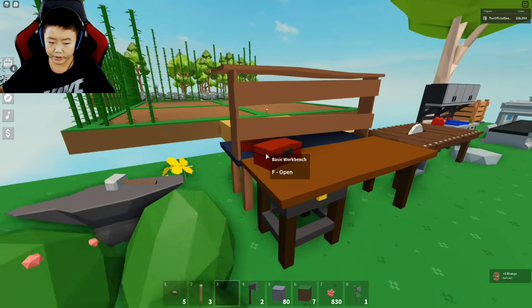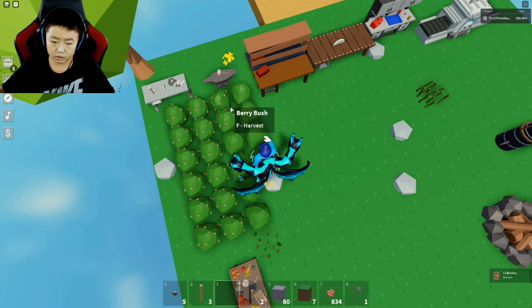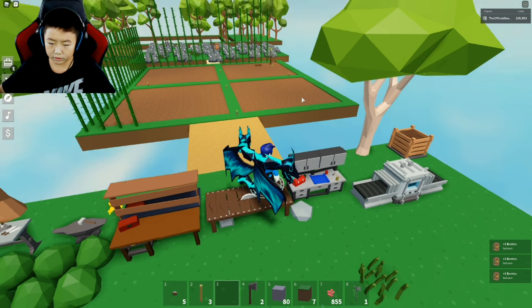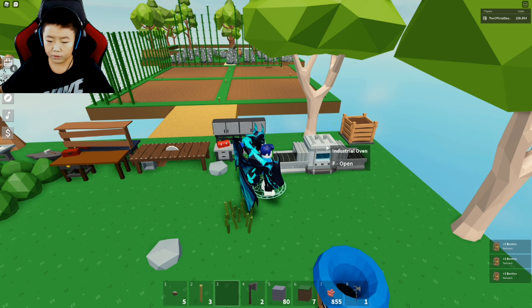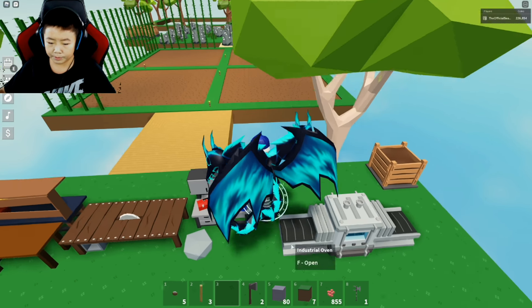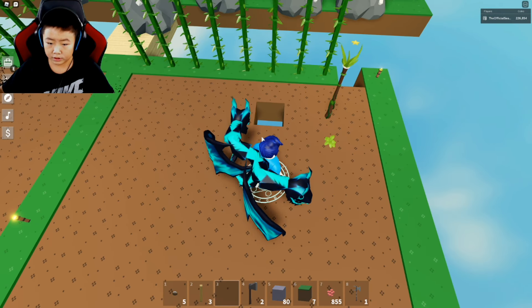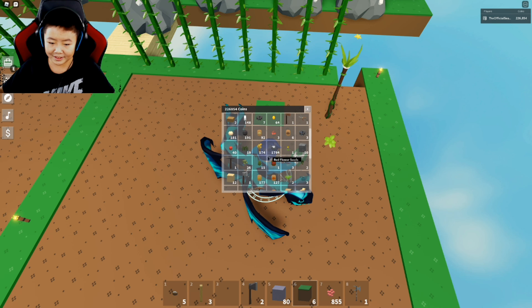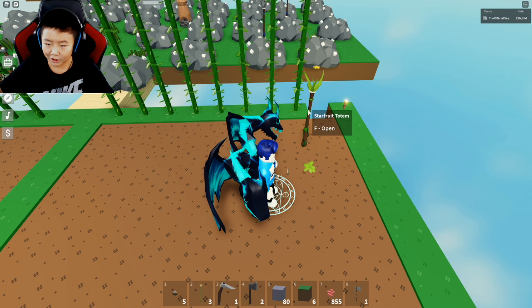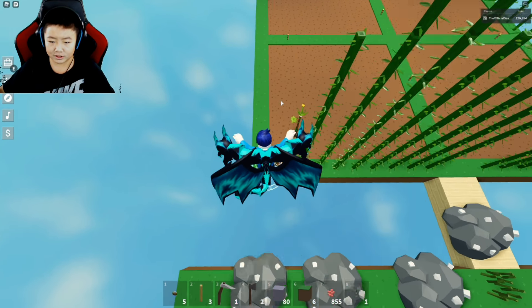I also have one orange tree here. I have an oven here and some workbenches, but I haven't put anything in the oven yet — I'm just at a basic level. And here I quickly put down a star fruit totem, which I got for free — I won a giveaway and received the star fruit totem for free.